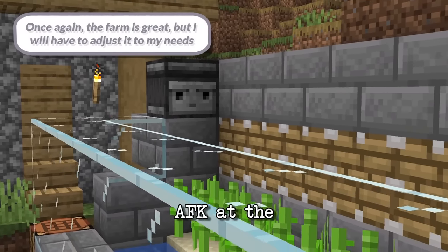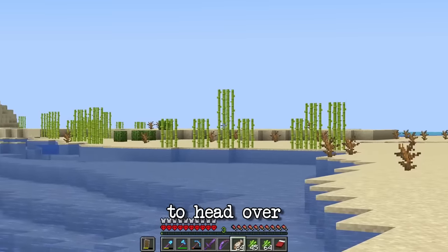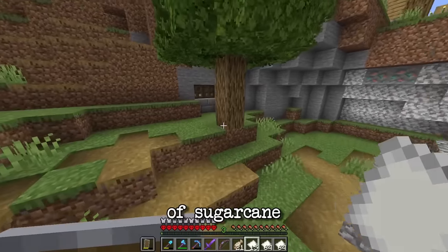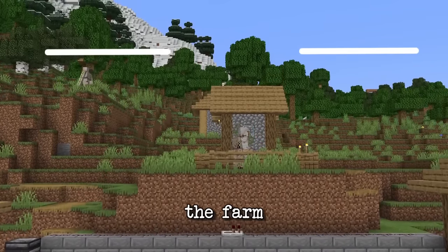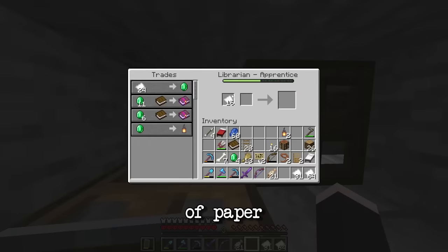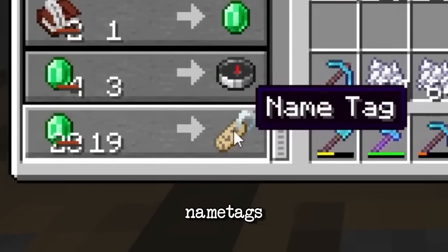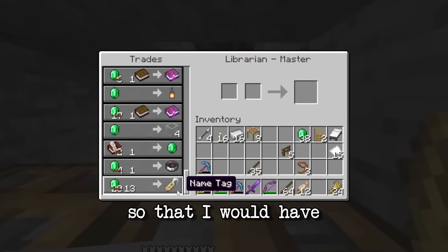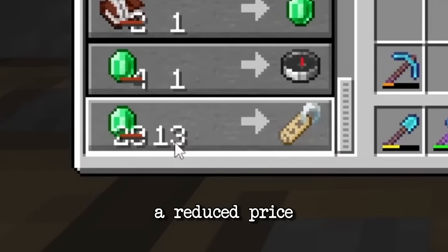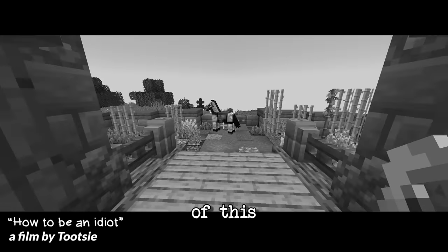I'd spent several hours AFK at the sugar cane farm and didn't even get a stack, so I headed over to the desert to collect a few stacks of sugar cane for trading with a villager. I quickly ran out of paper and had to trade all my emeralds back to him. Finally he started selling name tags, so I turned him into a zombie and then cured him to get a reduced price on the name tags, even though I was expecting a much lower price.